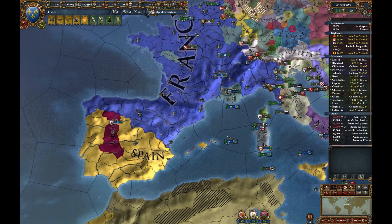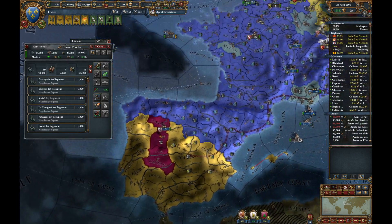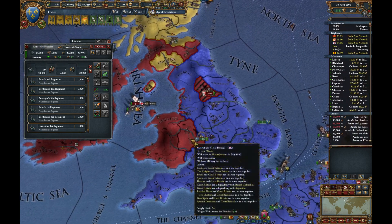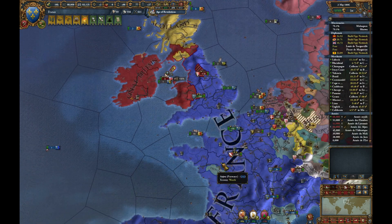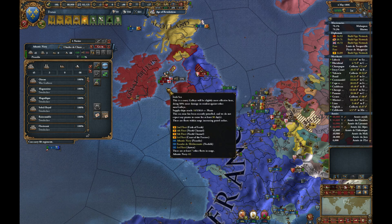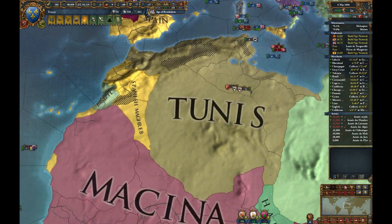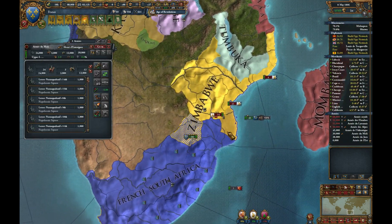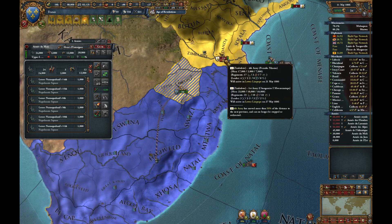We're going to go straight in for Fort Toledo, start taking British lands and send them straight up there to harass Great Britain. So we've got our three wars going. The Papal State gets to live another day, and we get to run away, because that is overwhelming.